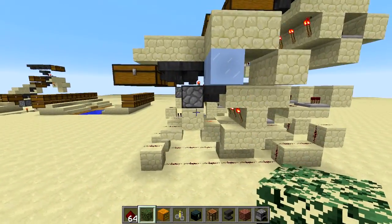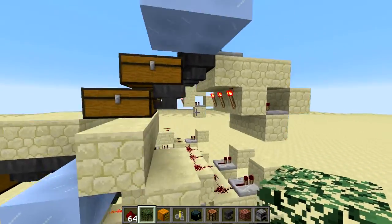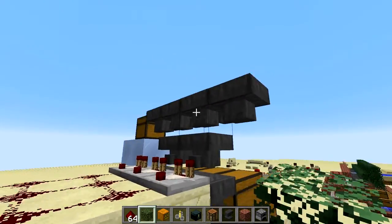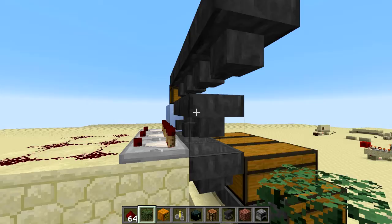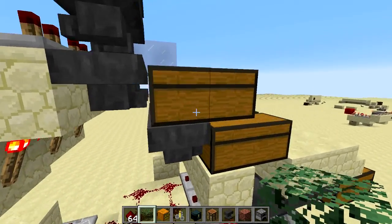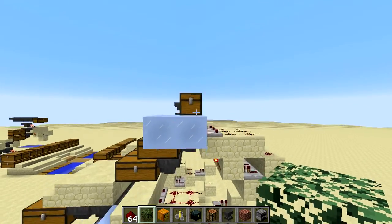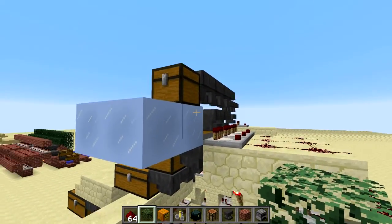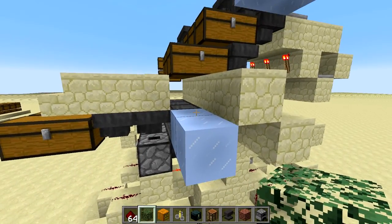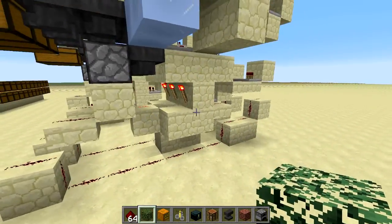Item sorters usually take up space: one row for distributing the items, one row for filtering, and one for putting them in the chest. That means an item sorter needs at least three hoppers, or two hoppers and a water stream or minecart. We only have a two-high section here, so we need to transport items upwards when they go in.